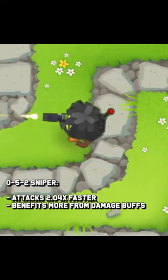Compare this to the 052 cross path, which makes it shoot 2.04 times faster. This is a smaller jump in DPS than the top cross path, but we have learned that external buffs benefit faster attacking towers much more.